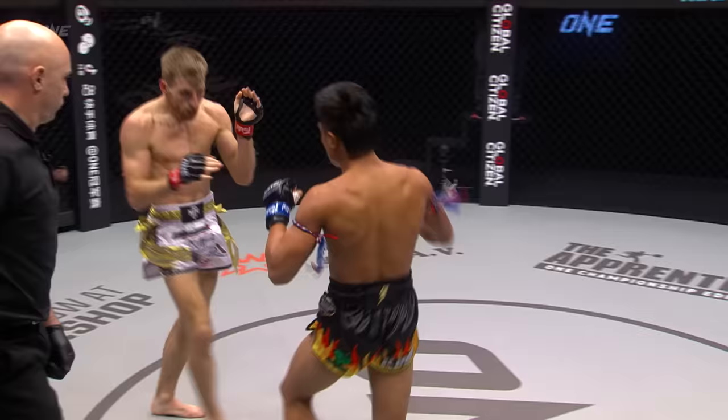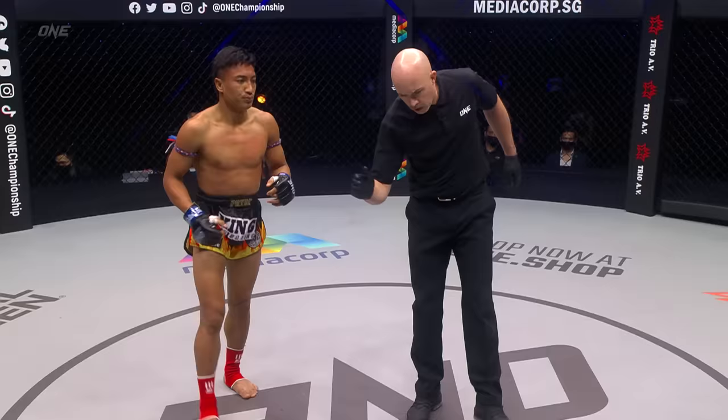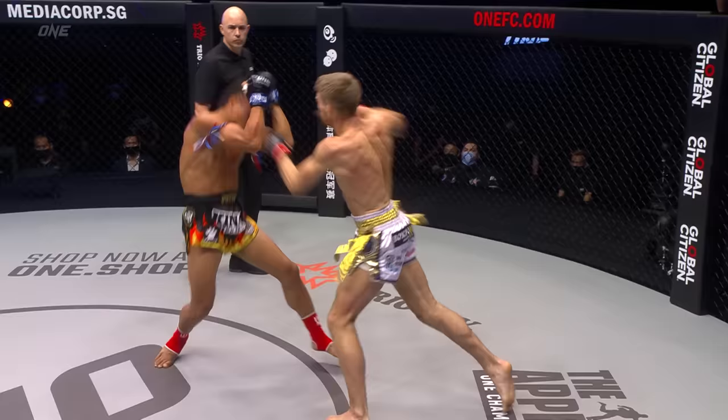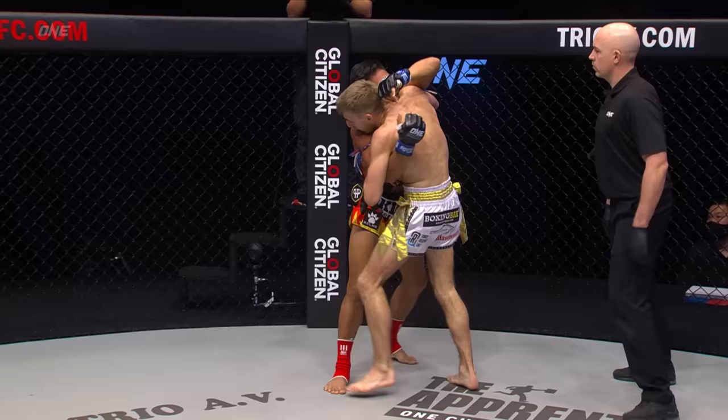Nice little switch there to southpaw momentarily. You can hear the coach of Haggerty, Christian Knowles, telling him to lead with a jab — everything is going to get opened up with that jab, and that's what he needs to do. Look at Monko Pet catching the kick and just grinning at him. Beautiful combination — left foot to the body and then upstairs to the head, and he followed it up with a right hand. Just beautiful hands from the Brit.